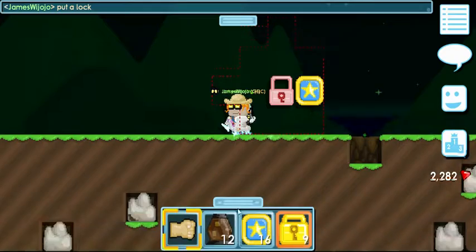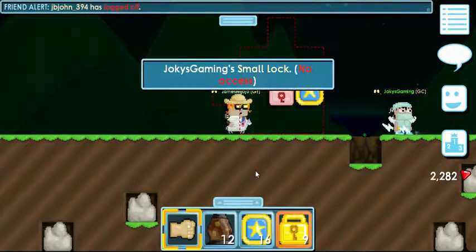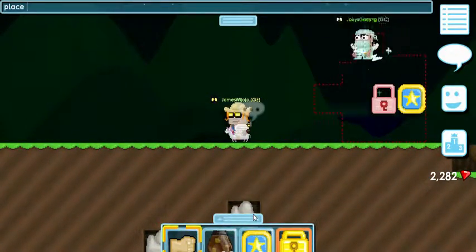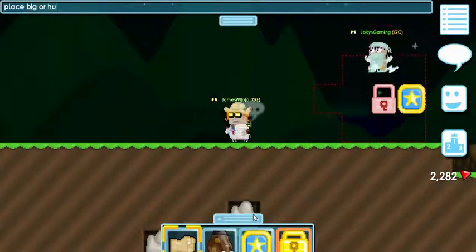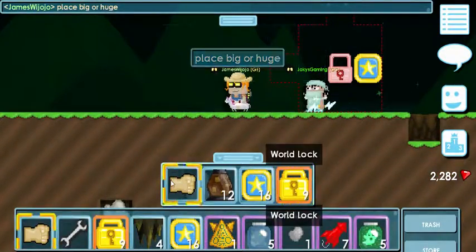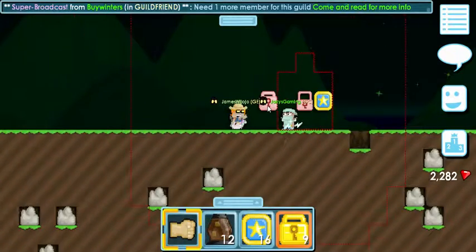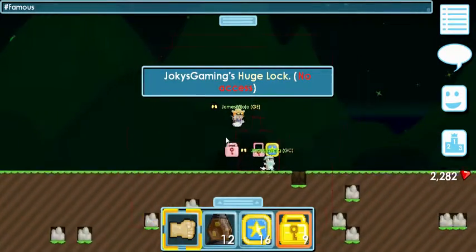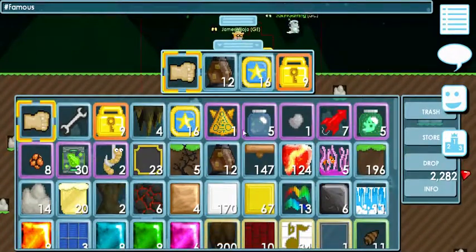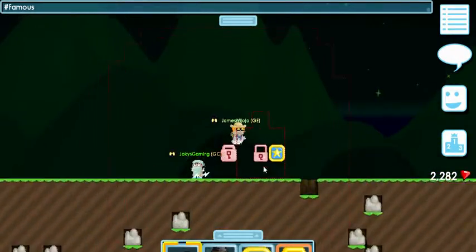First of all, you must find a world without a lock. A lock is like that. We've got this lock which is a small lock, and then you can place a big or huge lock. There are different types of locks but this is the most important one.